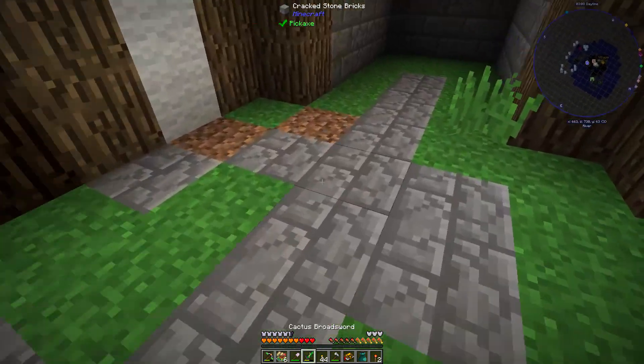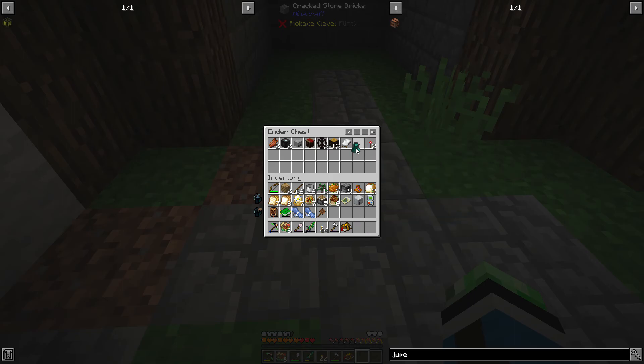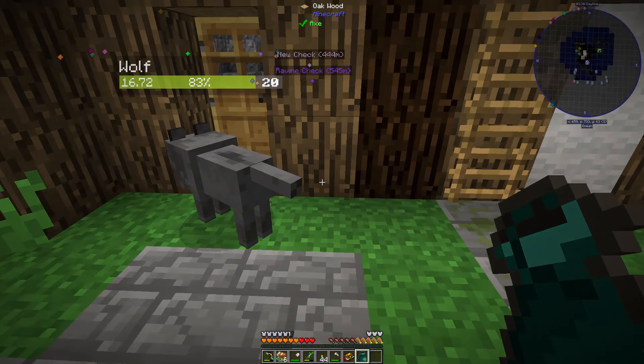There are levers — keeping those on. Oh wait, I can put that in there? I can put the endersack into the ender chest. That's a little odd — that's dangerous. That is very dangerous. If I do that by accident, I am screwed.